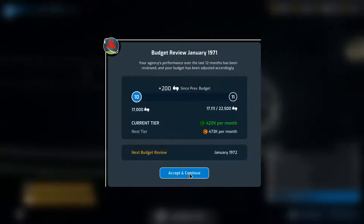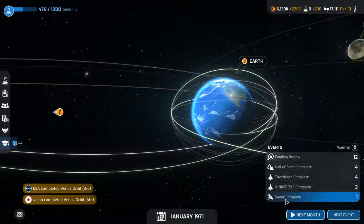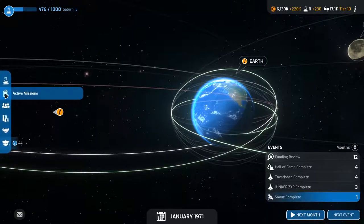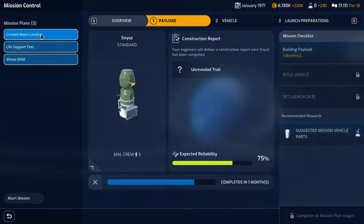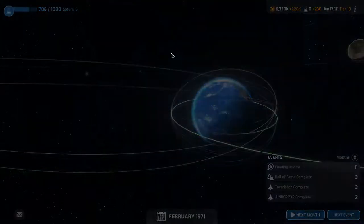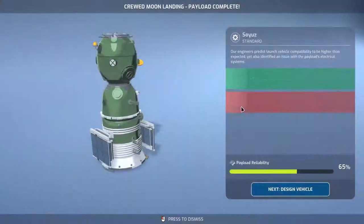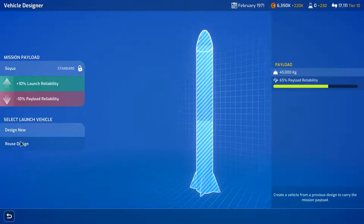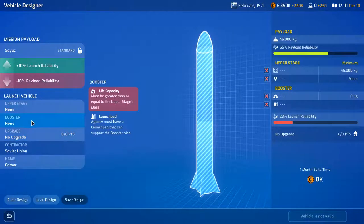The Soyuz — I don't know what the Soyuz is, I'm gonna have to check active missions. This is the one for the moon landing, completes in one month. Life support testing is going to be complete — that's the ZXR and the Venus orbit which I'd like to do again. I still need to build a vehicle to launch the Soyuz. So let's have a look — can I reuse the design? No, I have to do a completely new design.